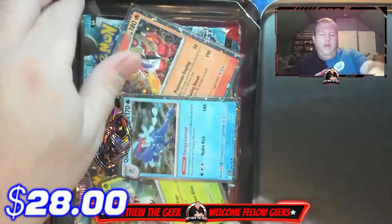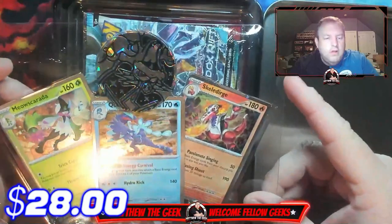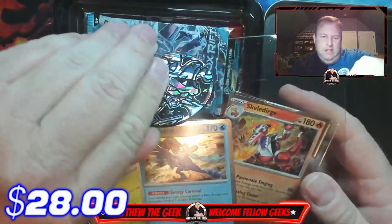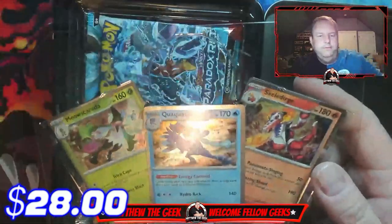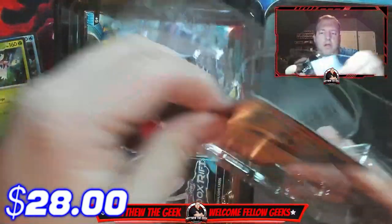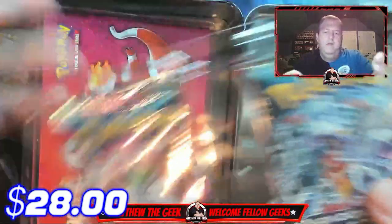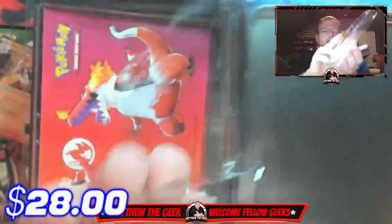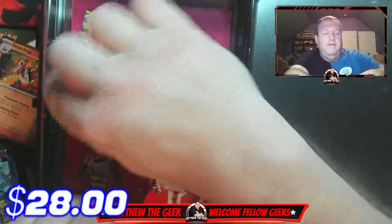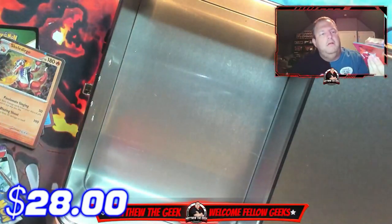Let's go ahead and open this right here. At the very top, these are the Scarlet & Violet promo cards — the Quaxly cards. Let's go ahead and get our cards out. We have Paradox Rift in here — definitely need some of those. There's also a bunch of stickers and a little card binder right there in the back.